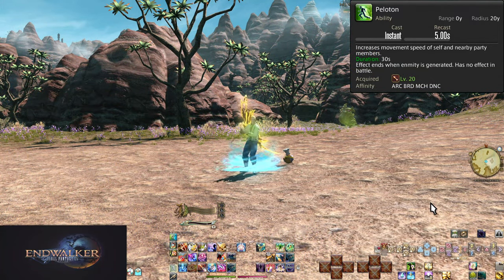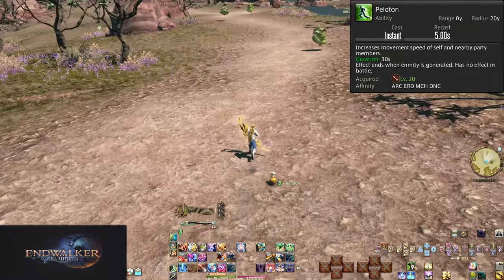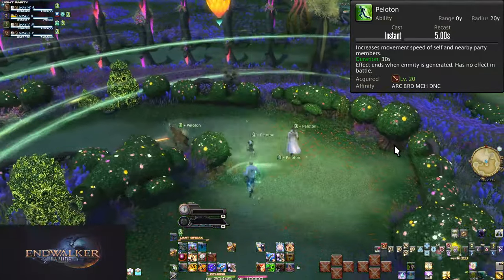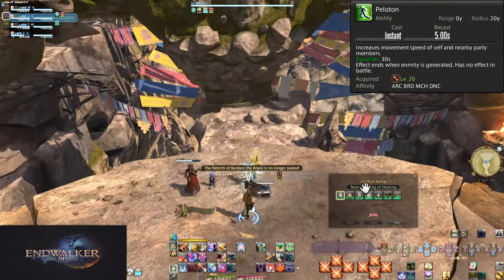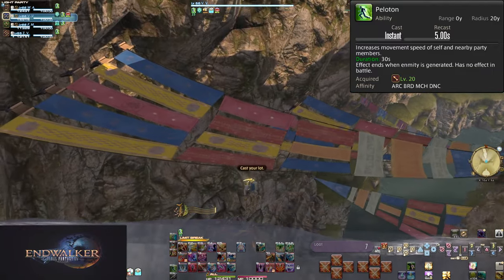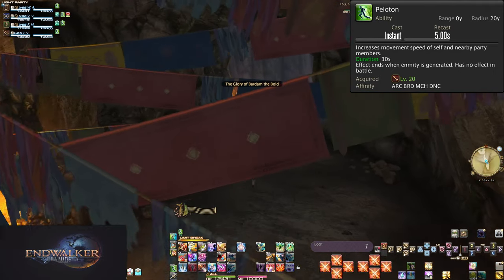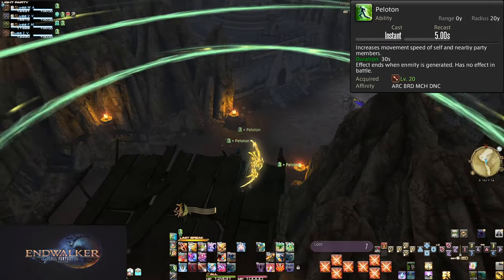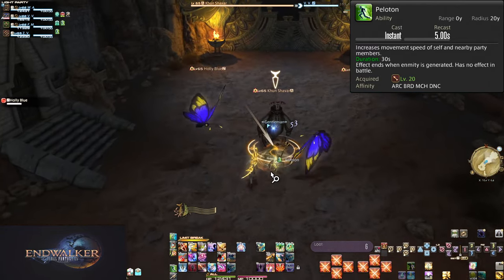Level 20: Peloton. On a basically non-existent 5-second cooldown, this gives a buff to you and all party members within 20 yalms of yourself for 30 seconds — your run speed is slightly improved, but less than sprint. It also immediately ends the moment enmity is generated on each player, meaning this serves absolutely zero use in combat. This is mostly for towns, overworld exploration for short walks that don't make mounting up worth it, and between packs of enemies in dungeons. You want to be using sprint for wall-to-wall pulling, so Peloton speeds up your team slightly to reduce downtime. Make sure you're not spamming it either — the flash is a little annoying, so spamming it pointlessly is a good way to get kicked, and rightfully so.